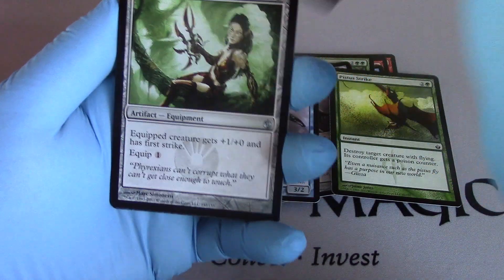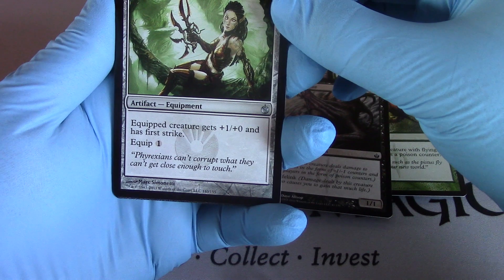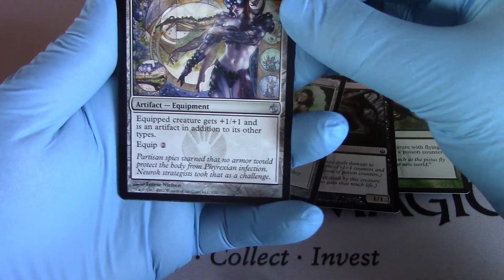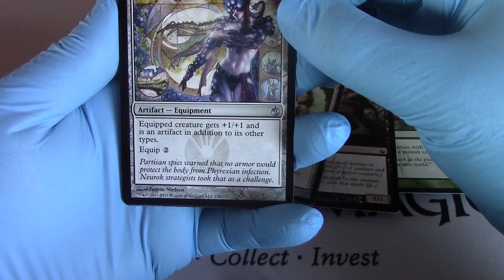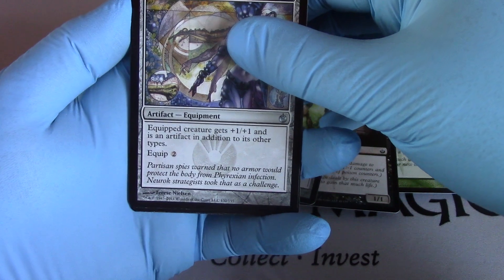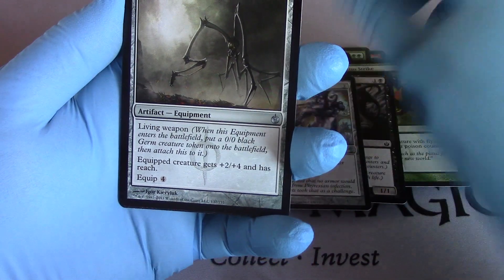Flensermite. Viridian Claw. Silver Skin Armor. Strand Walker.